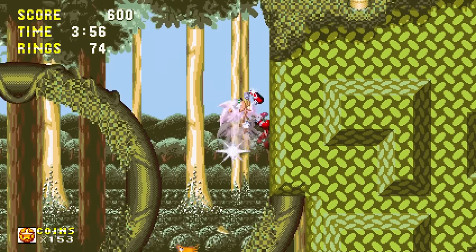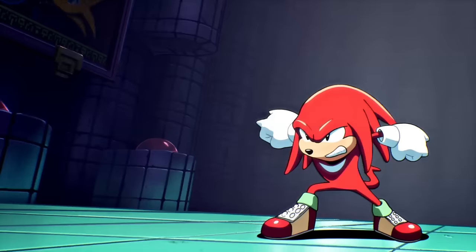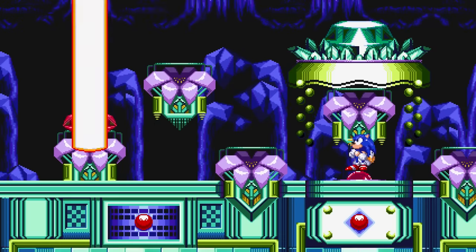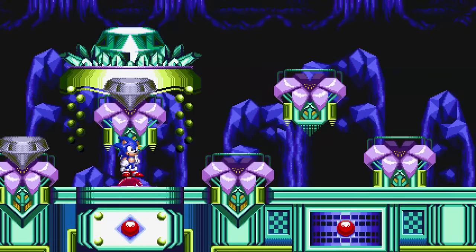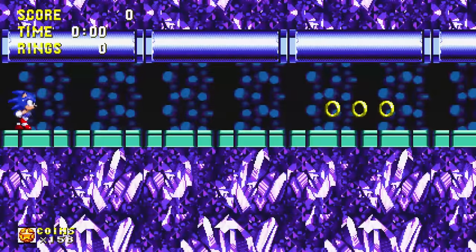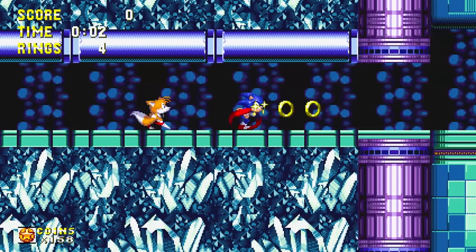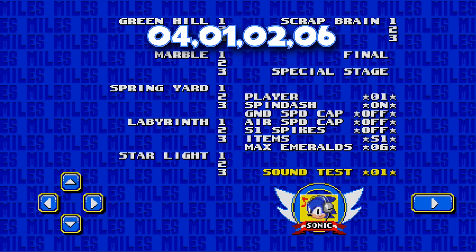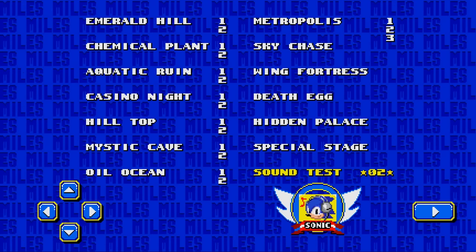Come to think of it, a big green emerald giving you a Super Form sounds oddly familiar. Maybe just maybe the concept was reused for Sonic & Knuckles, where we were introduced to the Master Emerald that upgrades Super Sonic into Hyper Sonic, and that location just happens to also be called Hidden Palace Zone. It's just my theory — I could be wrong, but you never know. Another code, 4126, enables all emeralds and lets you have Super Sonic from the get-go, and it works on both Sonic 1 and 2.